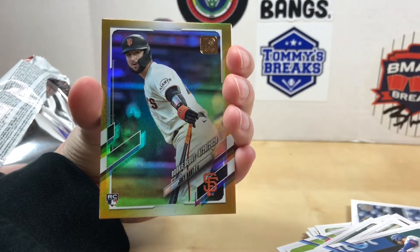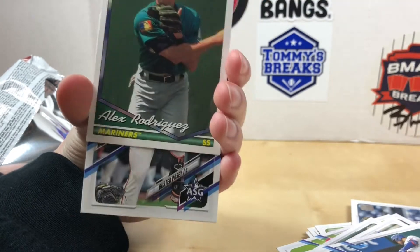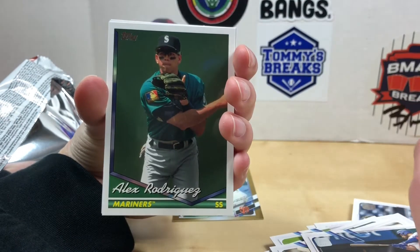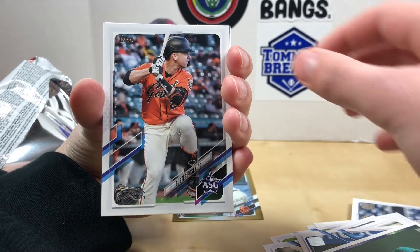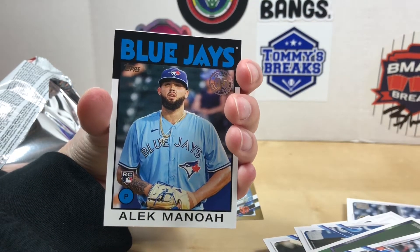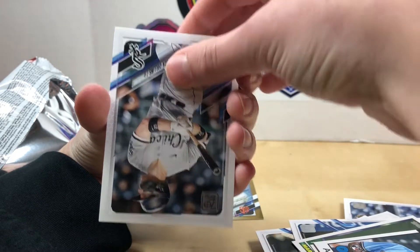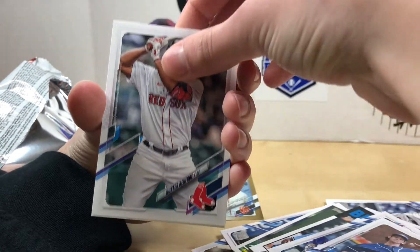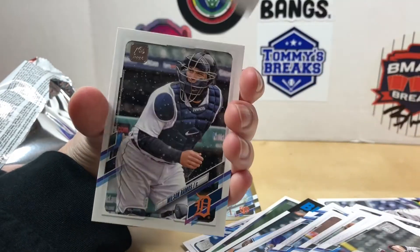All right, here we go — she's got a gold foil Joey Bart, that's a nice one. Those ones are not numbered. Mariners card, you got a Rod. Buster Posey All-Star Game insert. All right, Alec Manoah — four base. Didn't hit an autograph or a relic; see if you can pull a Jonathan India or Jarred Kelenic.